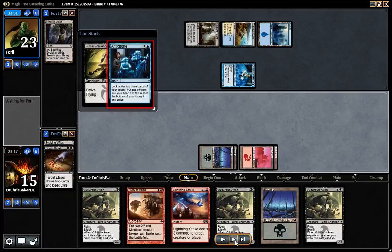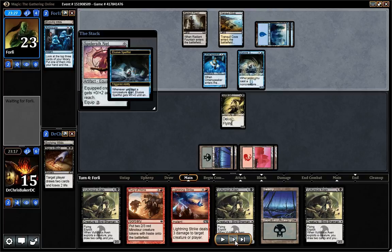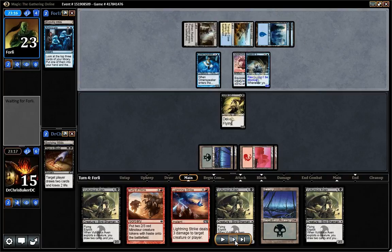I guess a Disdainful Stroke he could have, but that's not really a main-deckable card against some of the aggro decks in the format. So he's got Anticipate, Elite Spellfist — ooh, Sucks Better Net. Looks like he is going for the Zephyr Scribe Retraction Helix combo deck.